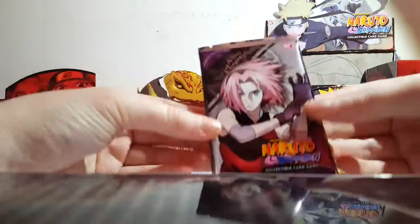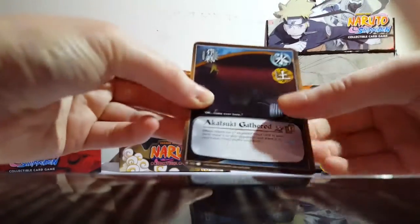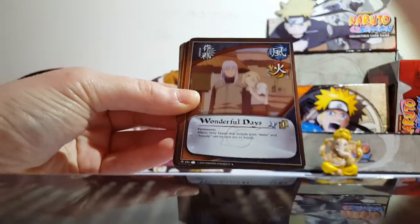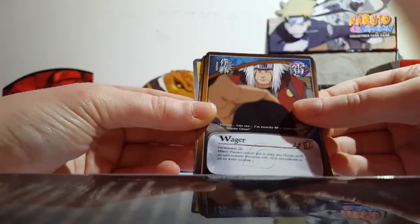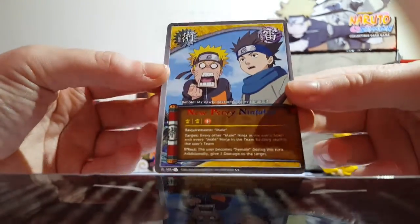Let's hope that this does not contain the Super, guys. Let's hope that this one does not contain the Super. So we're all relying on that Hollow this time around. We have Akatsuki Gathered, The Ones Who Interrupt, Kiba Inuzuka. Thank God it's not in here. Our Hollow is Wonderful Days. Wonderful Days it is indeed. Forbidden Word, Ninja Dog Squad, Wager, Poison Needles, 1010, and New Pervy Ninjutsu is our Rare.